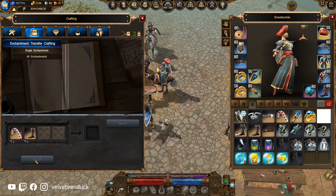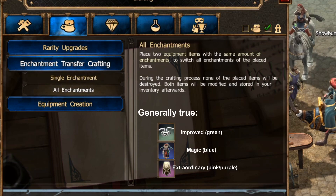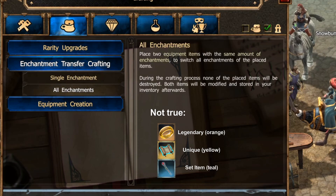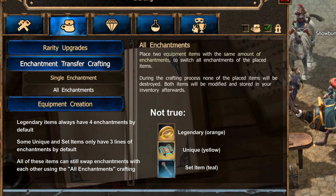Moving on to the All Enchantment Transfer feature — the description of how this works on the workbench is poorly written, as it suggests that only items with the same number of enchantments can be swapped using this method. This is generally true when considering only improved magic and extraordinary items. However, it's not true when considering legendary, unique, and set items. Important: some unique and set items only come with three lines of enchantments by default, but you can still swap its enchantments with a legendary item to create a unique or set item with four lines of enchantment. As a result, you will also create a legendary with only three lines of enchantment as a now useless byproduct.